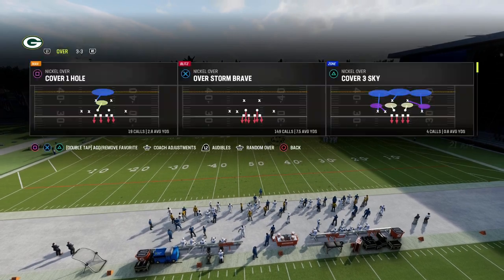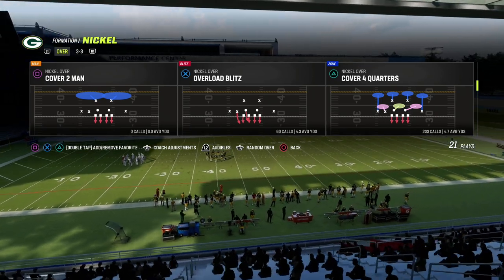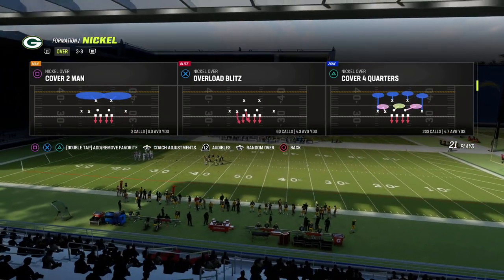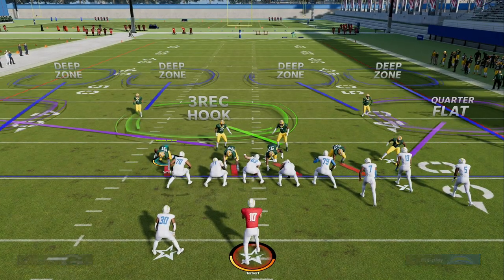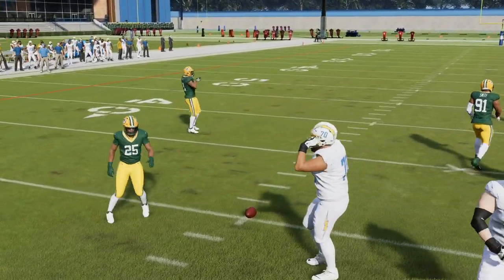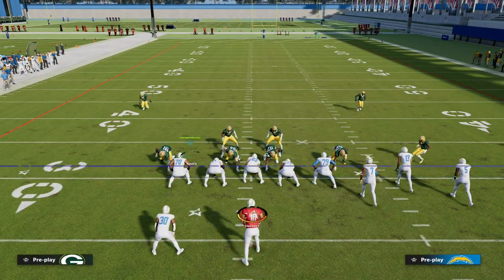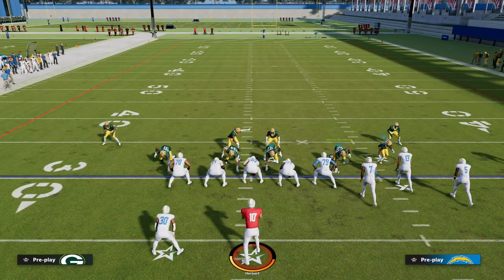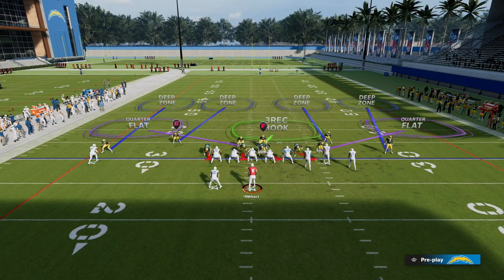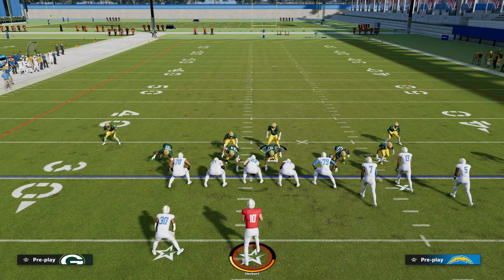I'm going to jump in here and put my zone coverage on match in my coaching adjustments, and we're going to talk about a very simple way that you can run match against trips. Match coverage is really, really good because it adapts to the formation that your opponent puts on the field. One of the beauties of Nickel Over is the alignment you get when you show blitz, because the whole defense is really built around the safeties. Having the ability to have two high safeties is really important, and also the ability to blitz from this is really important as well.